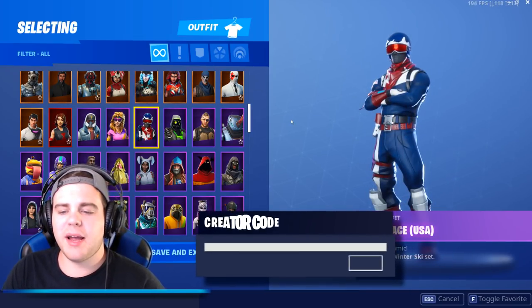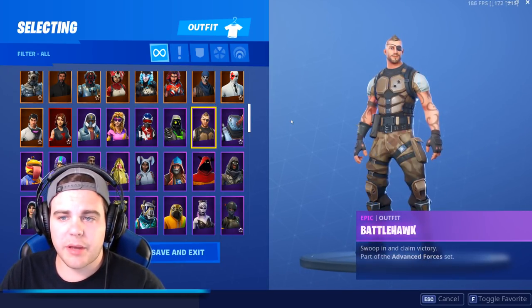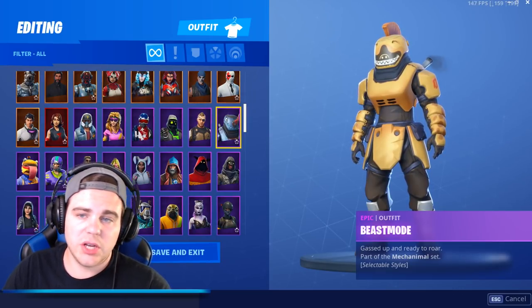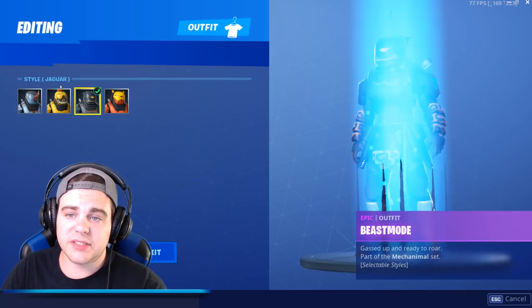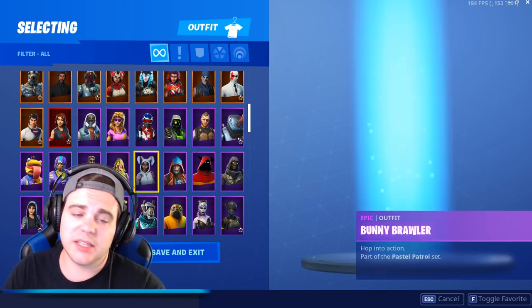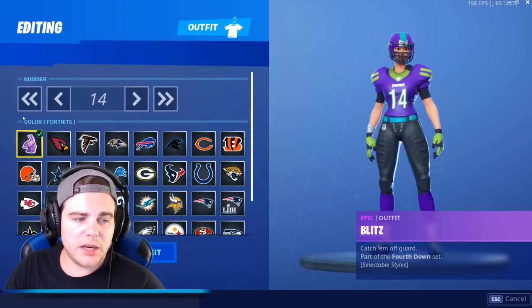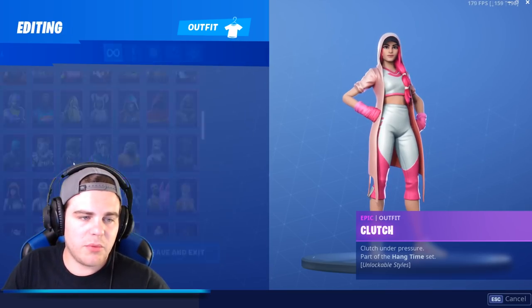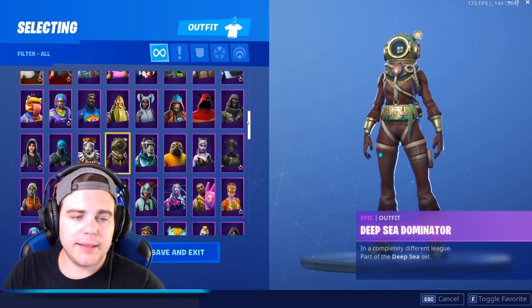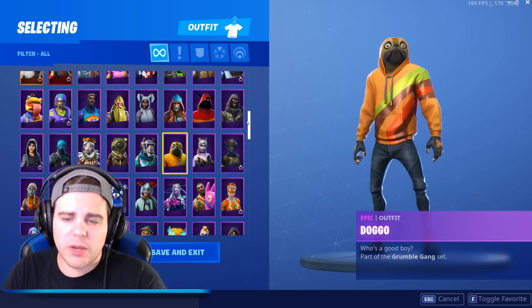On to the purple skins — we got the Abstract, Aerobic Assassin, Alpine Ace. I wish you didn't have to buy each individual Alpine Ace style. The Archetype, Battle Hawk season pass skin, Beast Mode — not many people bought it but it has four different styles so I had to pick it up. Cloaked Star, Cloaked Shadow, Caster — love the Caster — Bunny Brawler, Bunker Jonesy, Bright Gunner, Football skin, Beef Boss, Clutch with multiple styles, Cobalt, Crackabella — haven't seen this re-released since Christmas.